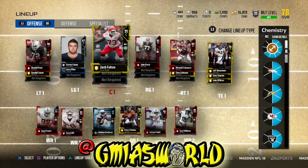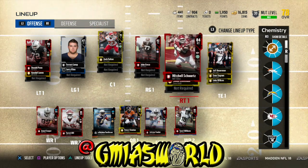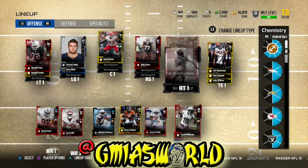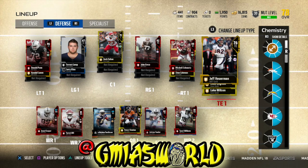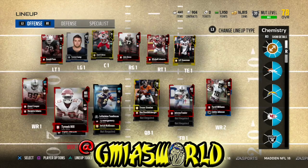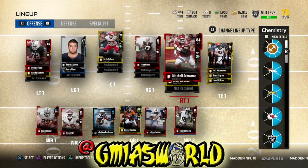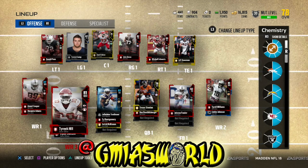For Chiefs, I have Zach Fulton at center, my right tackle who was a NAT elite I picked up a while back — it doesn't matter if they're elite, gold, or silver; they still count as one. I needed one more Chiefs player, and that's Tyreek Hill. So those are my three Chiefs guys.